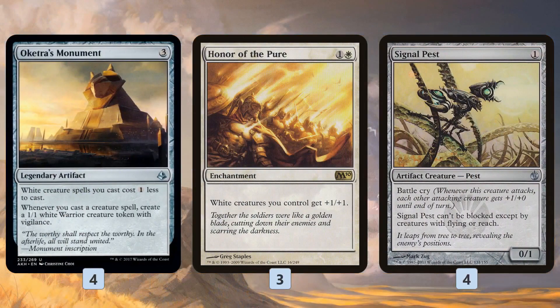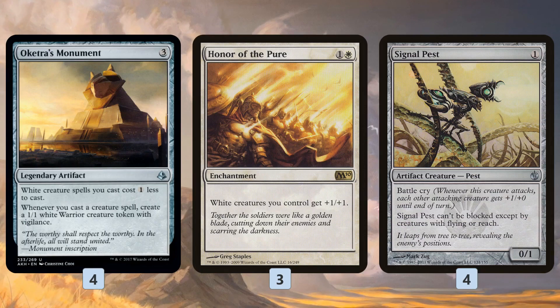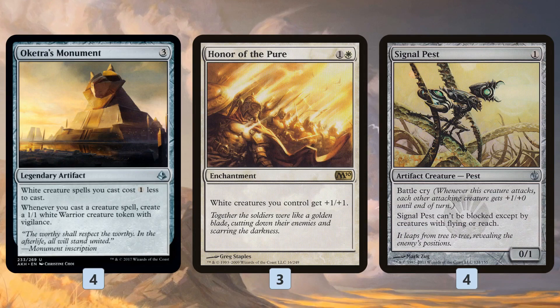The Oketra's Monument plan involves playing a lot of creatures and then pumping up those creatures and the tokens they make with Honor of the Pure and Signal Pest. Signal Pest is not a white creature for Oketra's Monument or Honor of the Pure, but it's still a cheap creature to trigger our Quest and our Monument, and it's good at pumping up our team. Honor of the Pure is just crazy with the tokens — it's so easy to make 10 power out of nowhere with Oketra's Monument and win quickly.